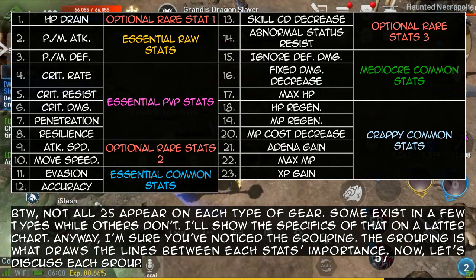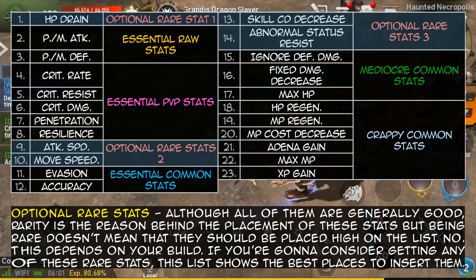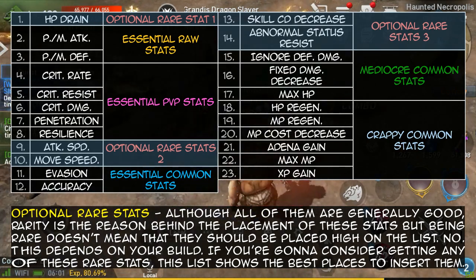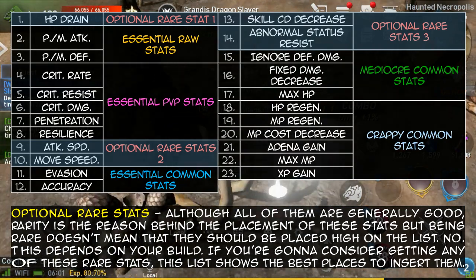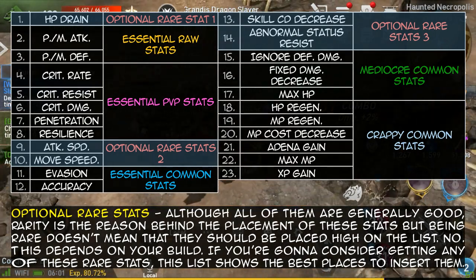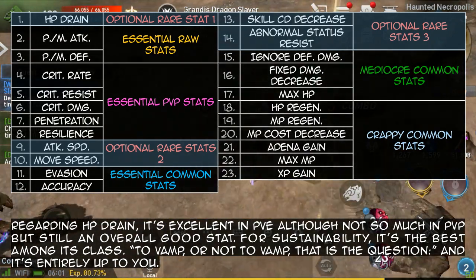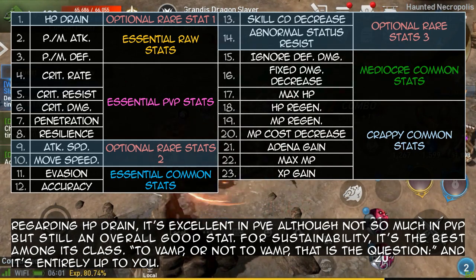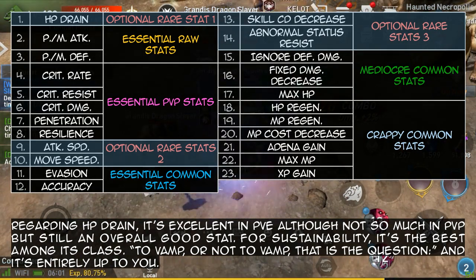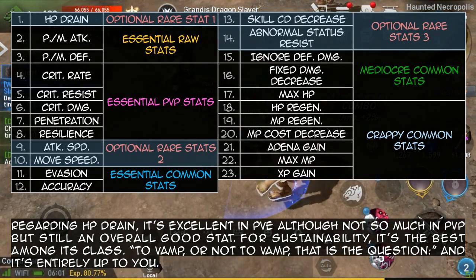Optional rare stats: although all of them are generally good, rarity is the reason behind their placement. Being rare doesn't mean they should be placed high on the list — this depends on your build. Regarding HP drain, it's excellent in PvE, although not so much in PvP, but still an overall good stat for sustainability. It's the best among its class — to vamp or not to vamp, that is the question, and it's entirely up to you.